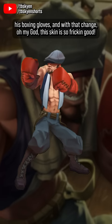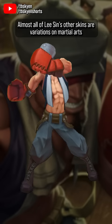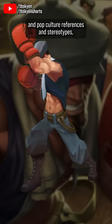Because that change of animation gives him a complete change in character. It turns him from a graceful, almost dancing martial arts master into this practical utilitarian backroom street fighter who aims for a KO and to collect his winnings. Almost all of Lee Sin's other skins are variations on martial arts and pop culture references and stereotypes, but Knockout does something really cool by situating him in a completely different culture of fighting. It's a great way to reframe the character.